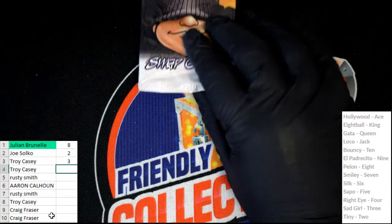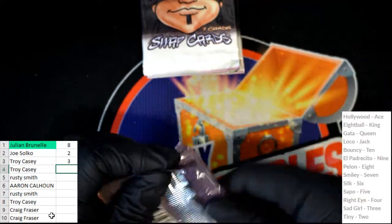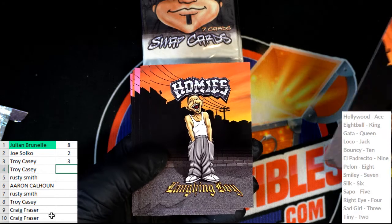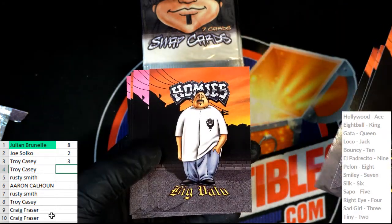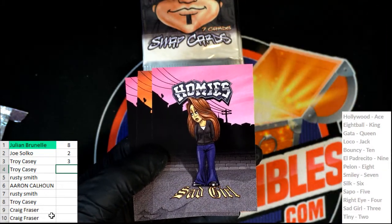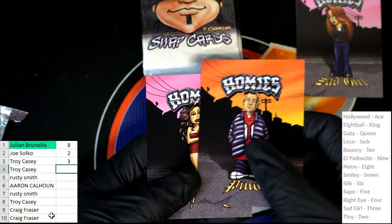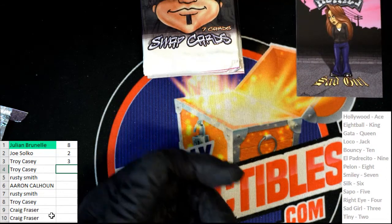Troy C, let's see what kind of strength of hand you have. Sad Girl is ranked number three. So if you have an eight and a three, that's going to beat JB's eight. Flaco - and that was a three but not good enough there. Troy C, Sad Girl number three. All right, so it is Sad Girl which is a number three.